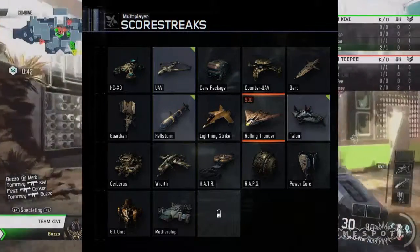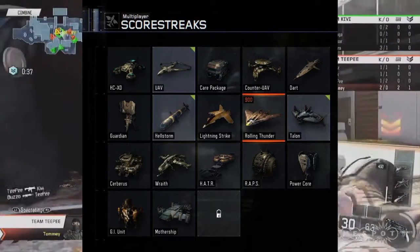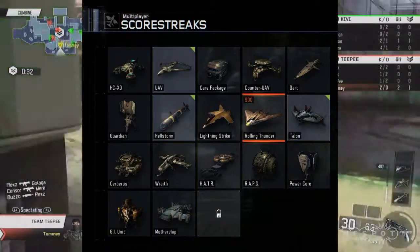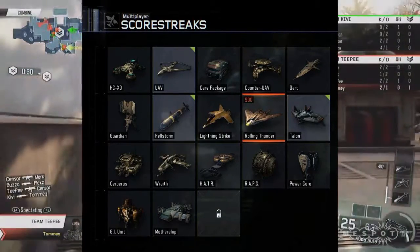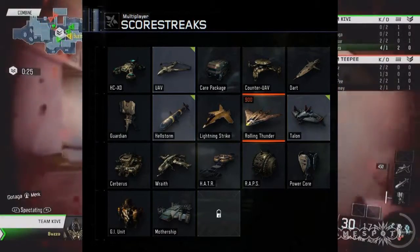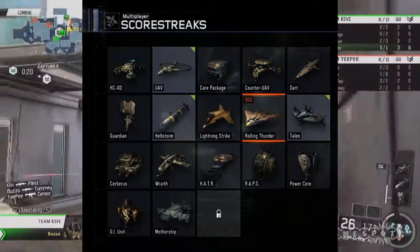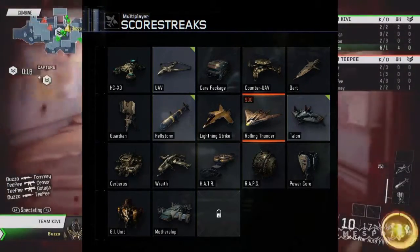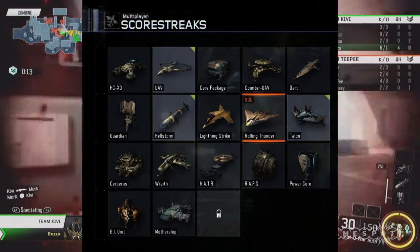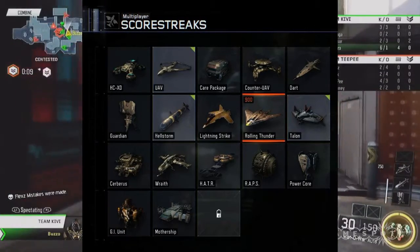To start off, we know RCXD, we know UAV, we know Care Package, we know Counter UAV. Dart is something completely new. If we read the description — this is the one that has the description right now — it says: pilot an anti-personnel drone equipped with missiles capable of locking onto enemies and scorestreaks. It can also dive bomb for an explosive blast. This reminds me a lot of the Hunter Killer from Black Ops 2, so it's most likely a reskin and rename, probably going to be the exact same thing. Guardian, Hellstorm, Lightning Strike, Rolling Thunder — we know those. And now is where all the new killstreaks come into play.